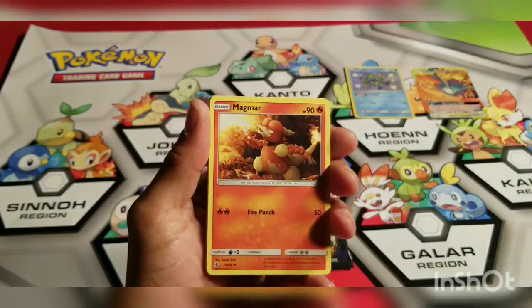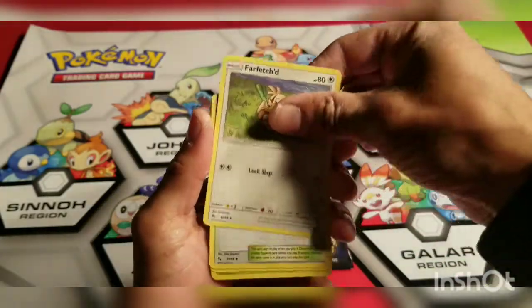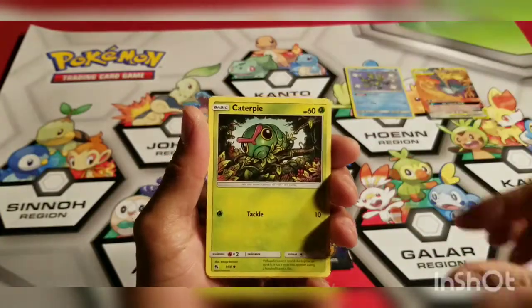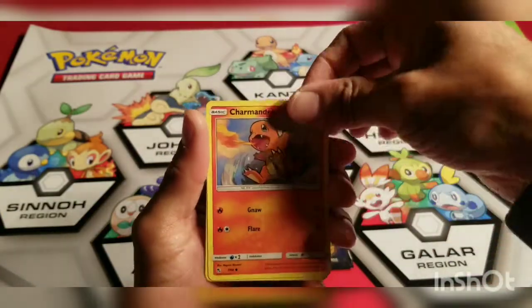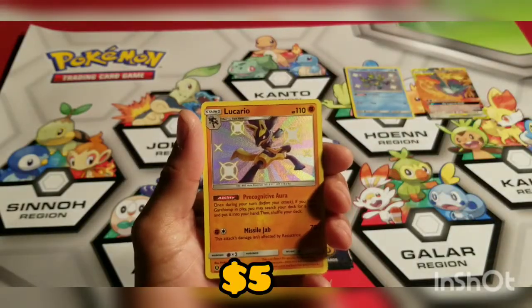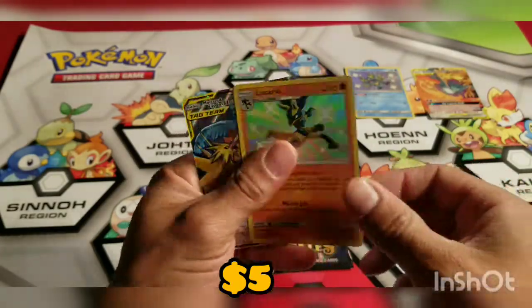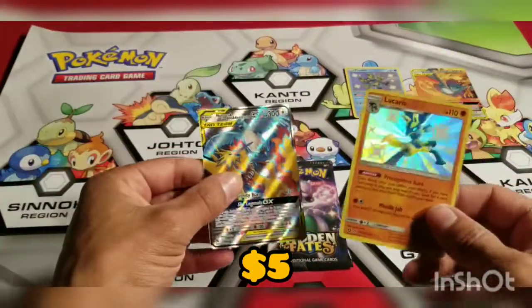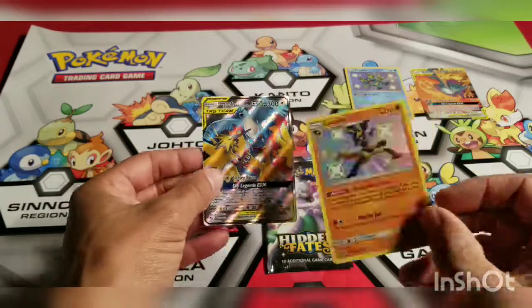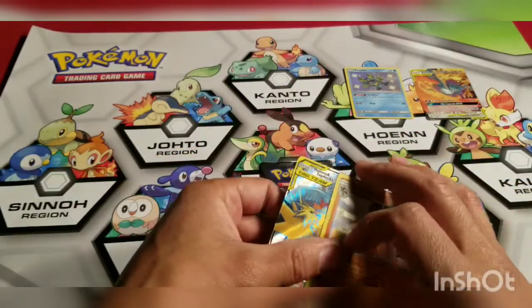Alright Leaf — Magmar, Farfetch'd, Farfetch'd, City Gym, Ekans, Paras, Caterpie, Charmander, Clefairy, and Lacaria mini shiny! And more birds — I bought this online and now I think I've pulled four of these guys, and there's one that was in a giveaway.